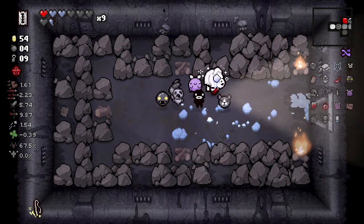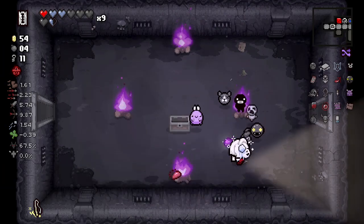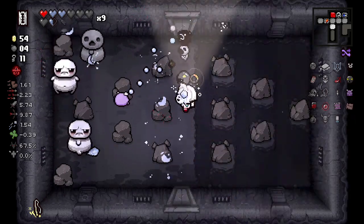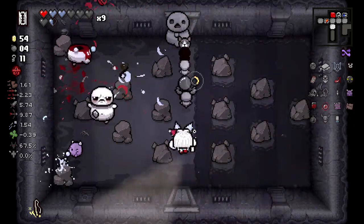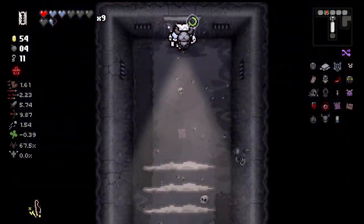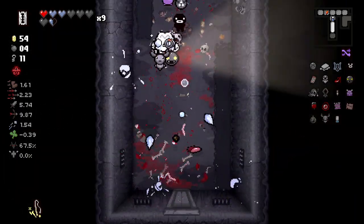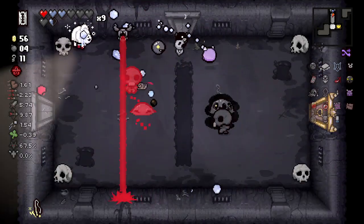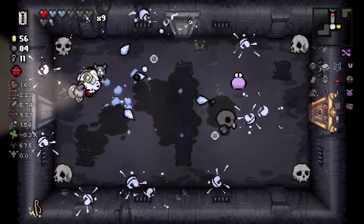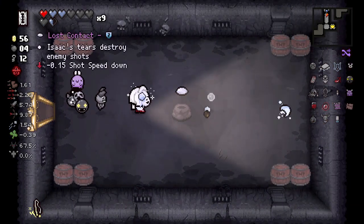What have we got in this room? Nothing — no Tinted Rock. I do want those keys though. I also kind of want to fight the challenge room for the two red chests. It's just that Guppy's on the radar — we got Nine Lives without really having to do anything, so it's on the radar to try and get more Guppy items and potentially become the Guppster. Lost Contacts — great.